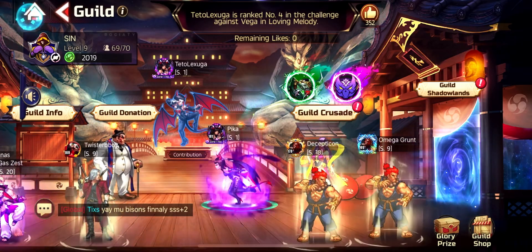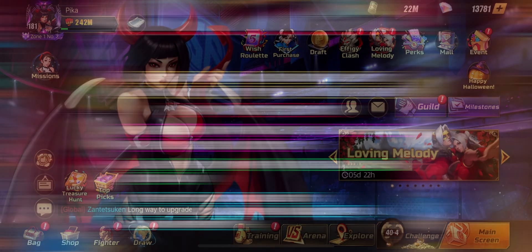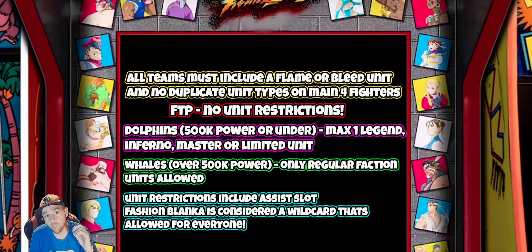So the challenge - let me show you this picture from Hazing's video. All teams must include a Flame or Bleed unit, and no duplicate unit types on main fighters. That means no duplicate - no Fire-Fire comp, Bleed-Bleed, or Inferno-Inferno. All teams must have one Flame or Bleed unit that can afflict Flame or Bleed.